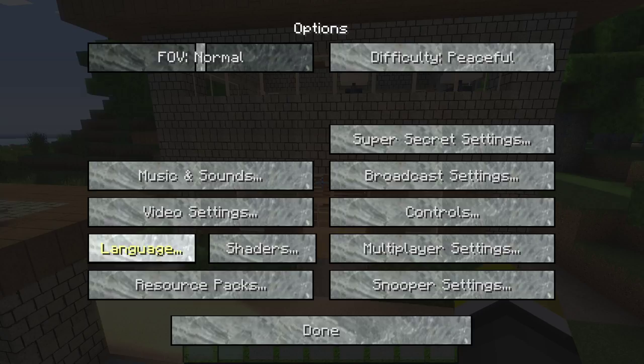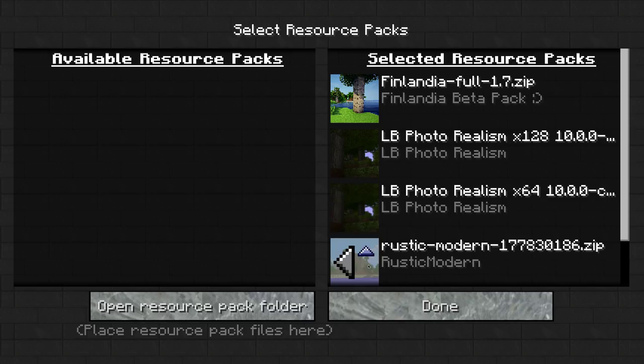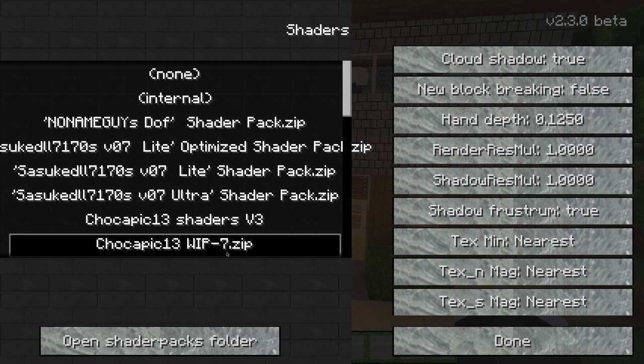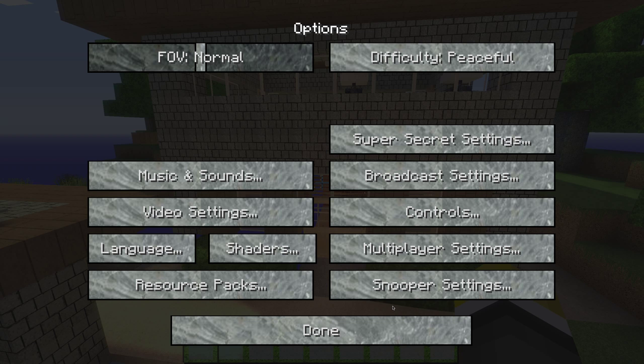Before we start, the texture pack I'm using is Finlandia Full 1.7. That's one of my favorites, I really like it. And the shaders I'm using right now is Chokapik 13.7 WIP 7. Version nine is a little too crisp — it makes the sun right in your face if you barely look at it.